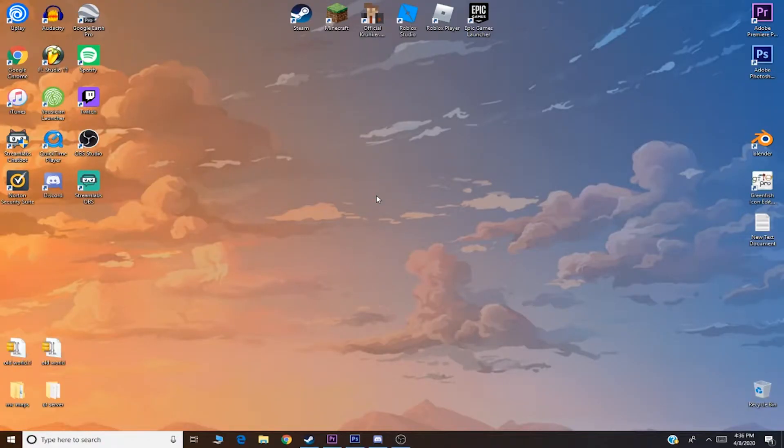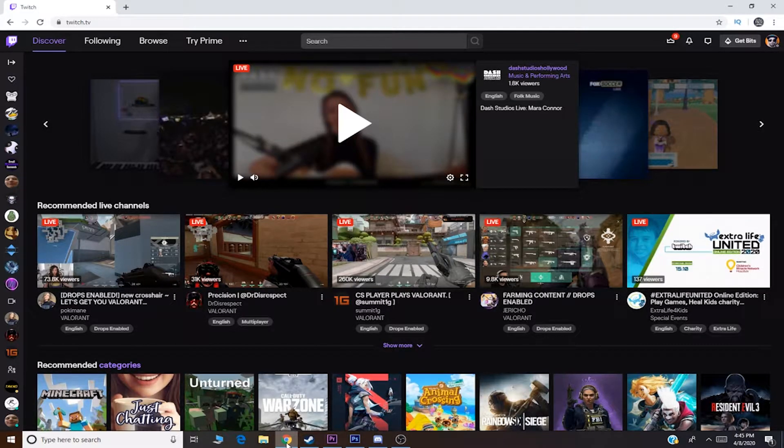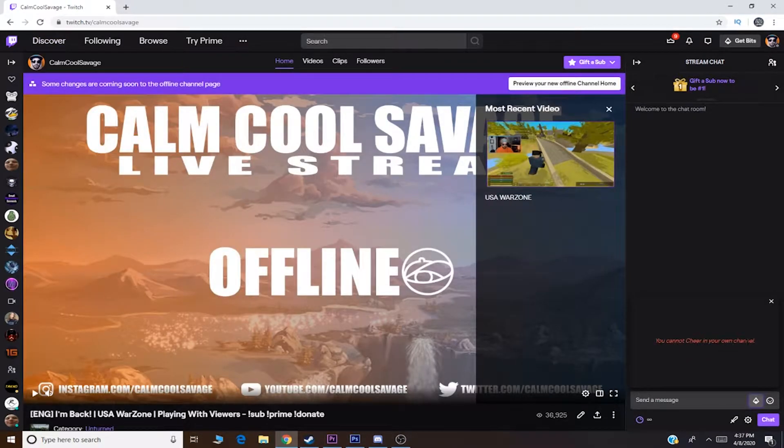The first thing I'm going to show you guys is how to watch ads on Twitch to get free bits. Make sure you have Google Chrome. Open up Google Chrome and go to Twitch. Once you're on Twitch, make sure you're logged into your account. Then you're going to want to go to a streamer that is live and has affiliate or partner. This will not work on a streamer that is not affiliate or not a partner, and you cannot watch ads on your own channel, because you cannot cheer in your own channel.